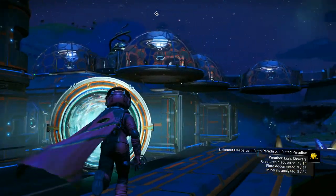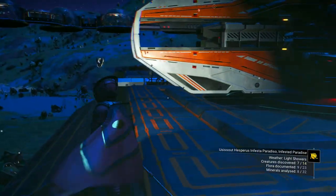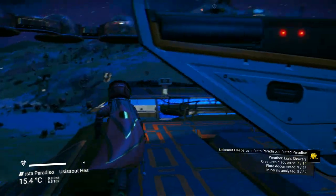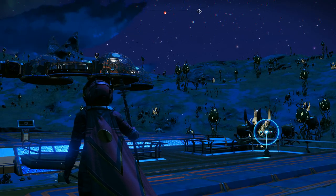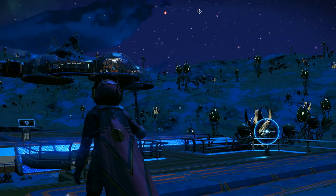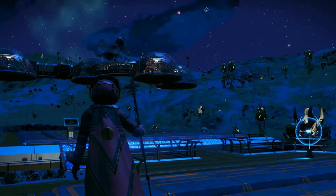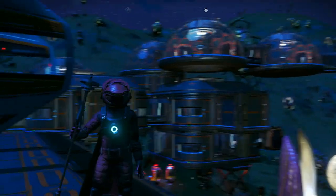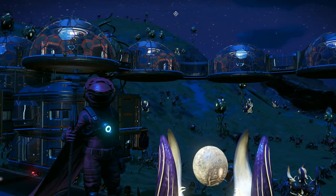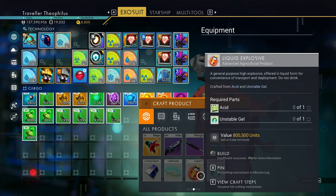Welcome to another episode. People seem curious about ways to make money in No Man's Sky, so I'm going to do a video with my main money makers right now. This infested paradise base I'm turning into a liquid explosive making factory. To make liquid explosives you need acid and unstable gel.